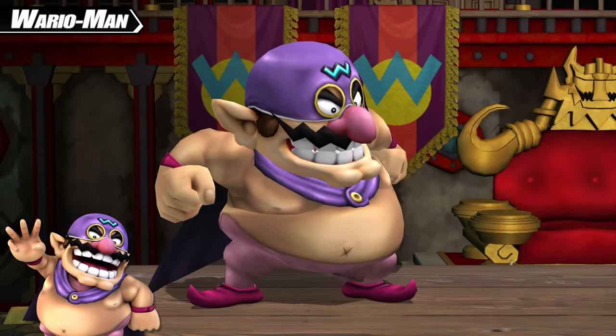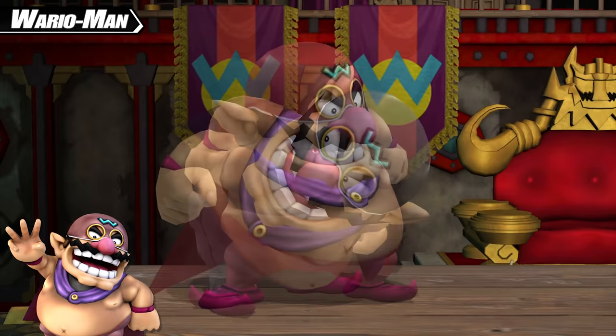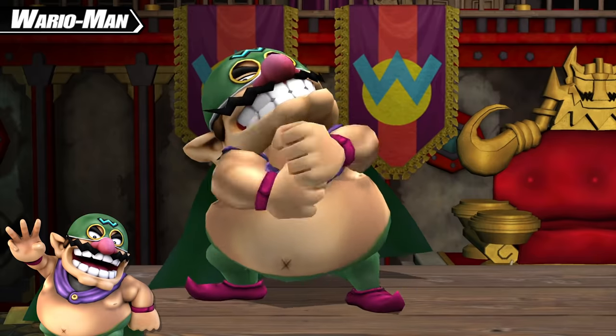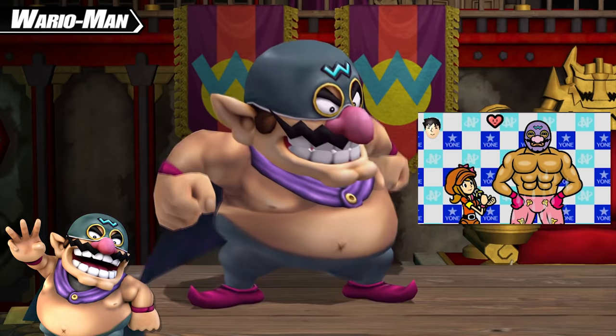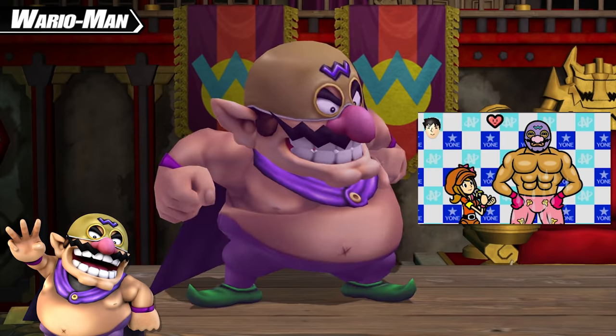The third alternate transformation for Wario Man matches up with his Tycoon outfit, making him fully shirtless. This could be original to Project M, or it could be loosely inspired by a scene in Rhythm Heaven Mega Mix, with Ringside wearing clothing similar to Wario Man — except Wario Man has the complete opposite physique.